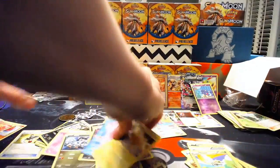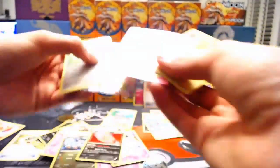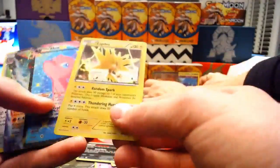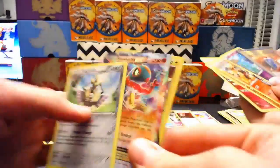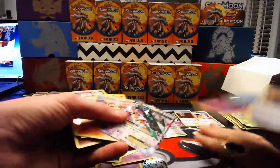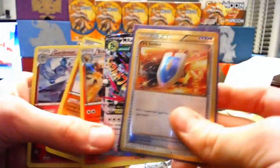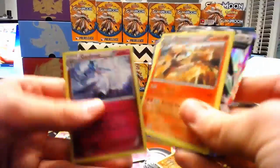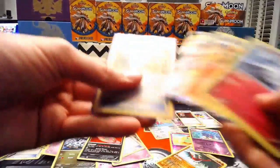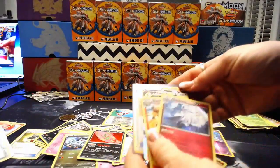I like how both your pulls were out of Roaring Skies. So do you feel like you won? I think you won. Zapdos, Mew, Holucha, Aegislash, VS Seeker. Here's the thing — Mew, Mewtwo, that doesn't matter. But you still got a freaking VS Seeker Secret Rare. Mega Rayquaza, Blaziken, and a Gardevoir. VS Seeker wins it right there. That wins!